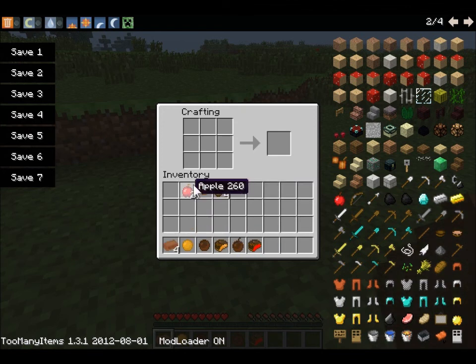Now to make an orange, you put an apple there, you put orange dye there, and you get an orange. Simples.